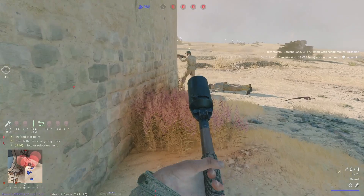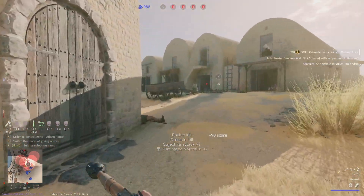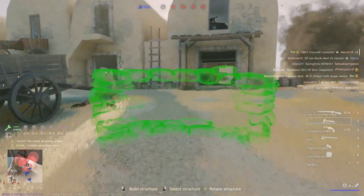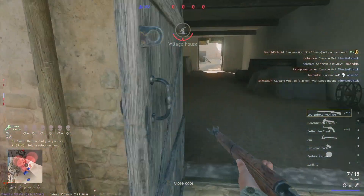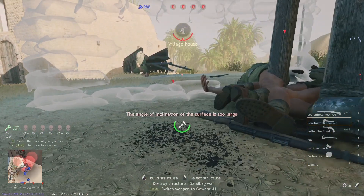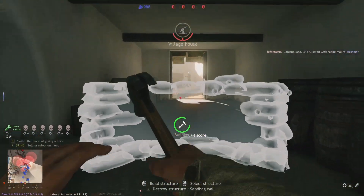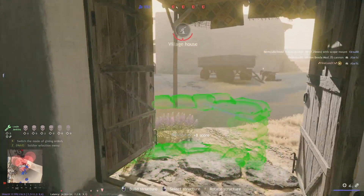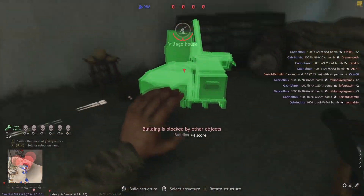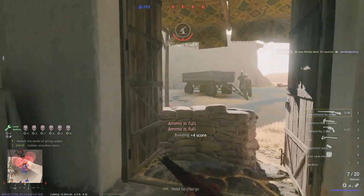So this is the balance — by the way, very good map design. As an attacker it's hard to cap because there can be defenders everywhere, basically in these four buildings. But we can build close rallies, so as long as we build lots of close rallies we can balance it out and even possibly get an advantage.